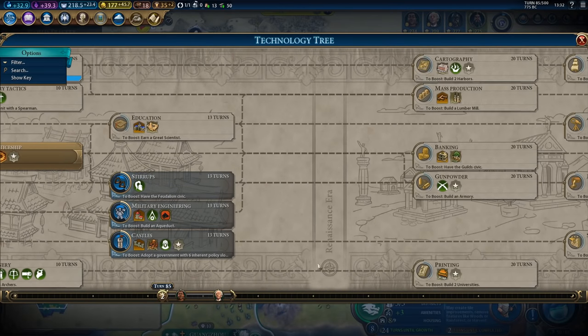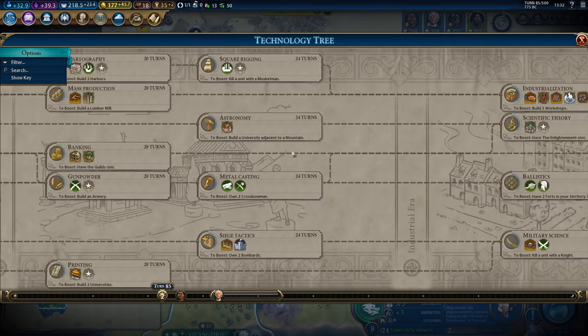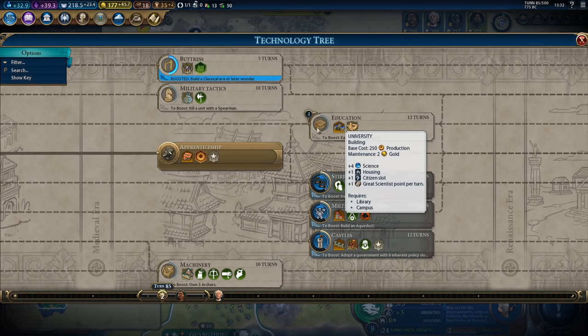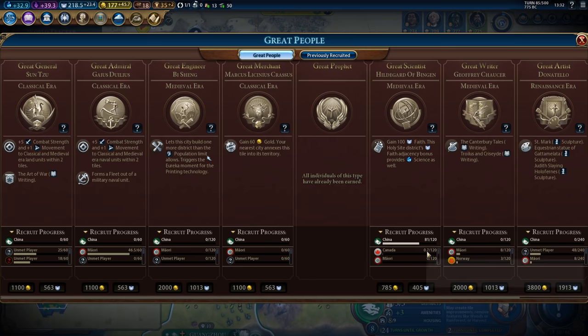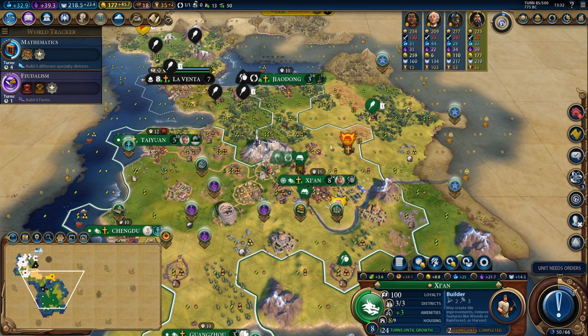I am going to want to pick up Printing fairly early in this game and I also want to get my way up to Scientific Theory, so I feel like going for Education here is a good move. I did skip a great scientist in the hope that I would pick up Hildegard and it looks like I am going to be able to pick up Hildegard here, which makes me very happy.